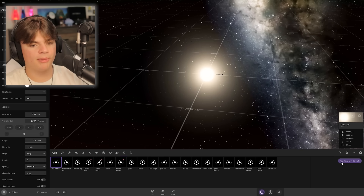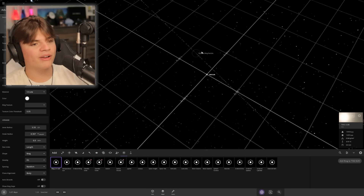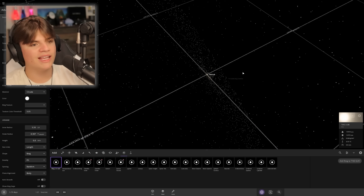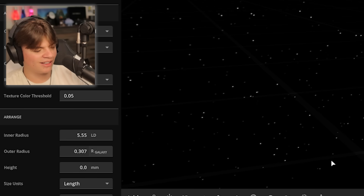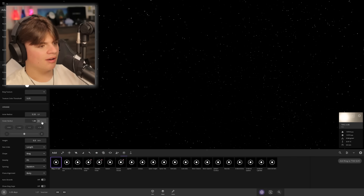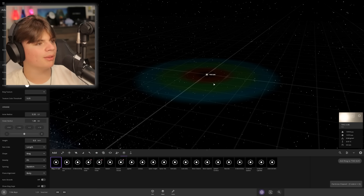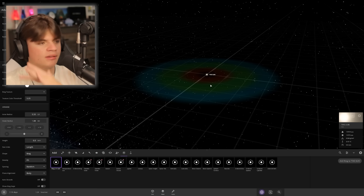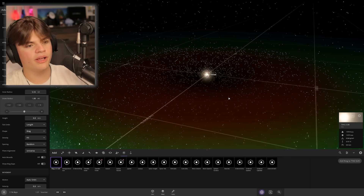Did anything happen? Oh wait — I see one way out here. Why are they so far? Those are light years away — that's not what I wanted. It went out to galaxy scale. We want one AU. Okay, that's looking better, but why is it so tilted? We want it on the same plane as the solar system. Plane alignment — universe. There we go.